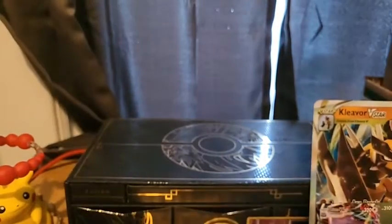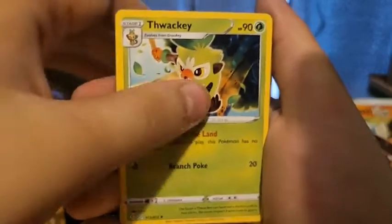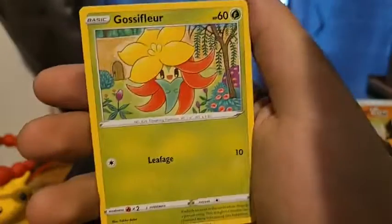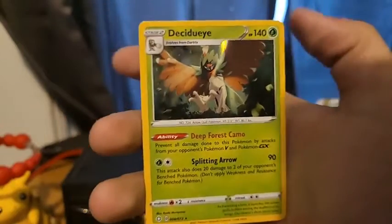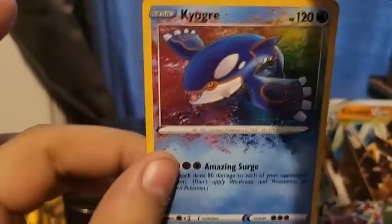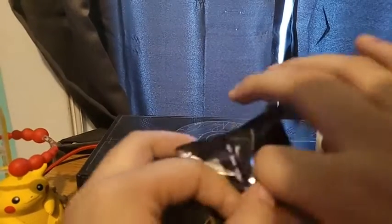You will not let me down, Shining Fates. You never have, and you won't start today. Grass Energy, Thwackey, Rusted Sword, Rotom, Yanma, Buizel, Trapinch, Nickit, Gossifleur — let's go! Amazing Rare Kyogre! And a Decidueye holo! I'll take that Amazing Rare Kyogre — that is a great card for deck making and I've been actually wanting another one. Thank you very much, Shining Fates.